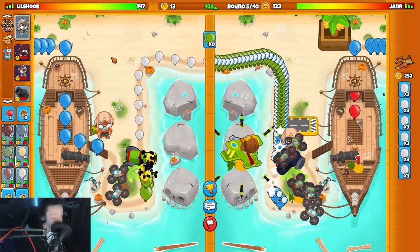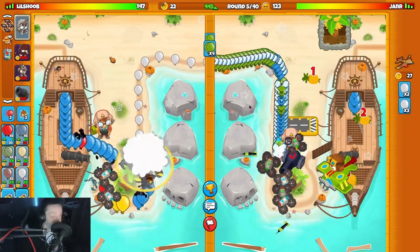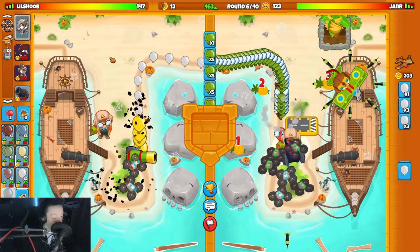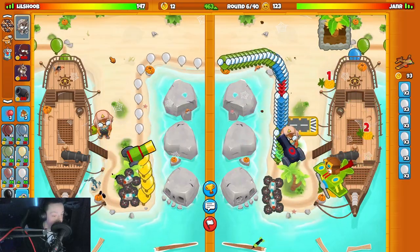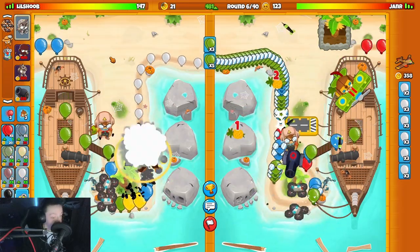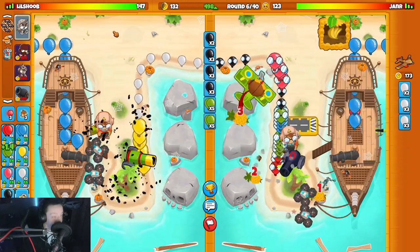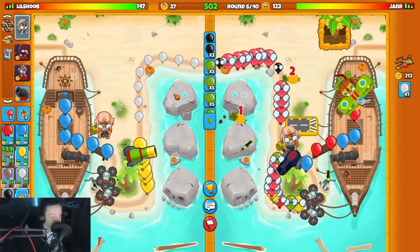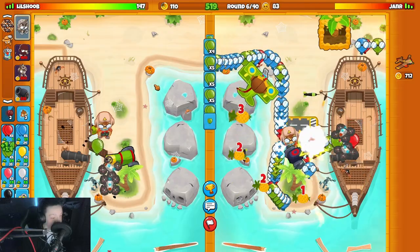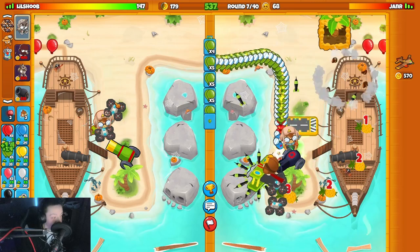Sending me white bloons when he can't even defend them - what a nerd. For now we're good until like round 10-11. I'm just gonna hold down the group bloons, let's get my eco up. He didn't build anything after I sent him the white bloons, so here comes more blacks buddy. I'm gonna Energy them to make you Energy, I guess. We get a little bit of lives on him there, I'll take it.